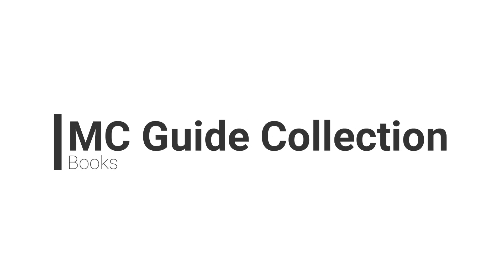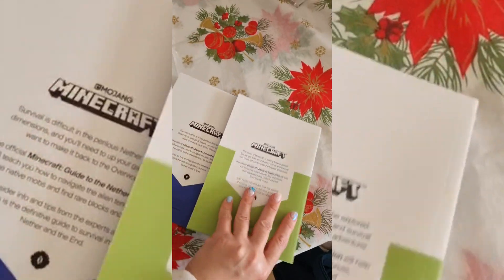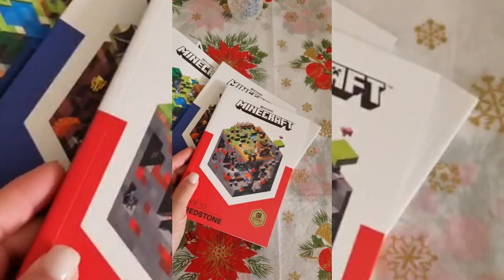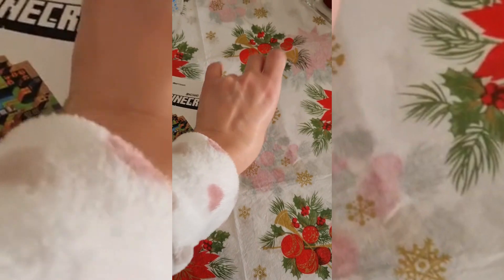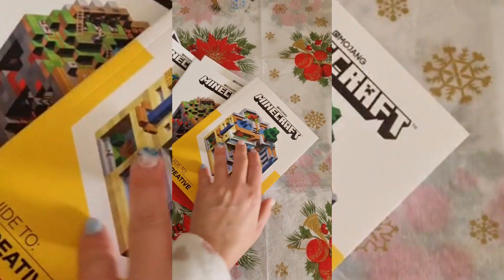Number 7: Minecraft Guide Collection. This set of books is the ultimate guide for Minecraft fans who want a compendium of everything about exploring, creating, and using redstone in the game. There's just something about opening and reading a real book — saying something since I usually read e-books nowadays because I have a Kindle. This set has a whole bunch of step-by-step instructions inside.